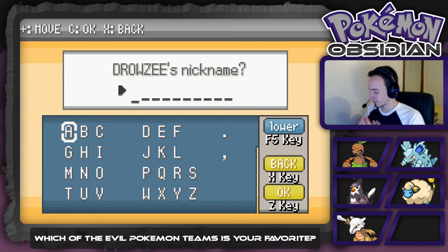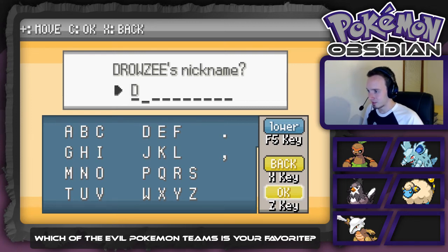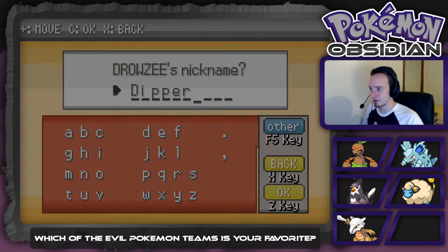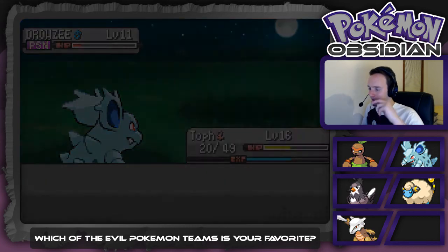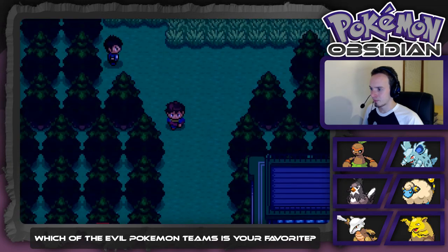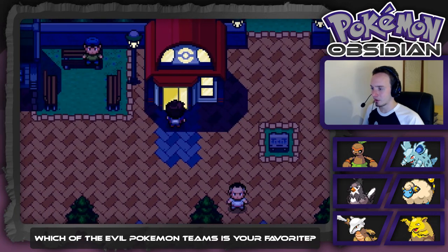I'm going to name this Drowzee. I kind of want to name him Dipped because he looks like he's dipped in chocolate — but actually, I'm going to call him Dipper. Dipper sounds more like a name. Dipper fainted — hopefully he didn't actually faint with that 2% chance.